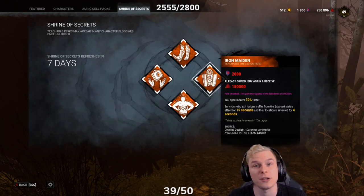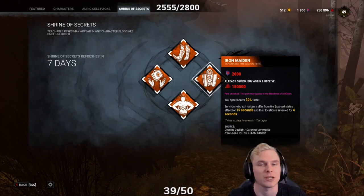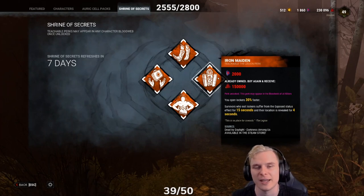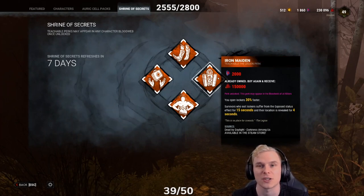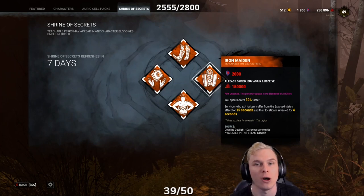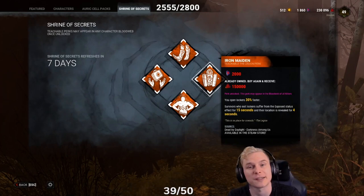The next perk is Iron Maiden. Iron Maiden allows you to search a locker 30, 40, and 50% quicker. It is commonly used on a Huntress because she has to reload at lockers after throwing 5 hatchets — unless she has the Iridescent Head add-on giving her 1 hatchet, or the Infantry Belt giving an additional 2.